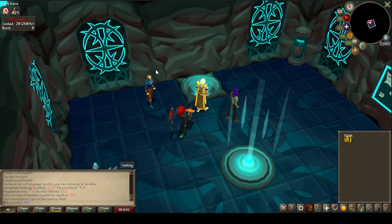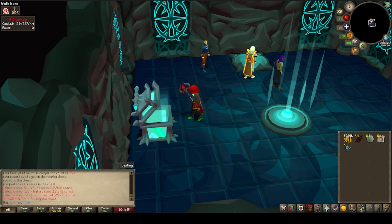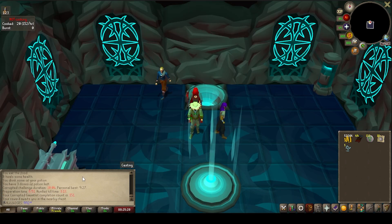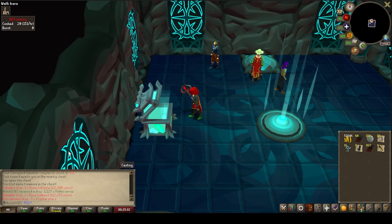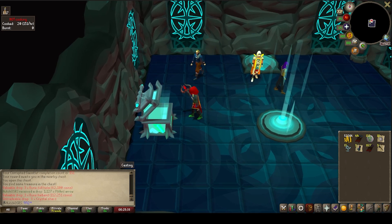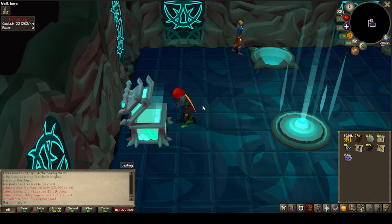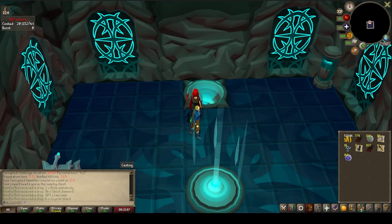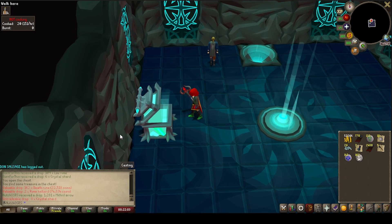We're heading back in and we are going to get ourselves some Diamonds and some Rune Arrows. All the drops are pretty useful to be honest and we are able to use these things to carry on progressing the account. Unfortunately we didn't get much luck — we didn't even get a Crystal Armour Seed, which we are really dry on. We've only got one in 155 chests so there's definitely some armour and a siege drop overdue, and maybe even a Corrupted.